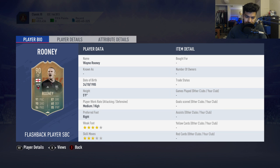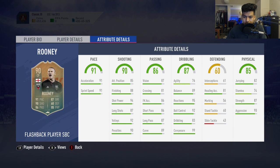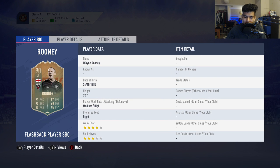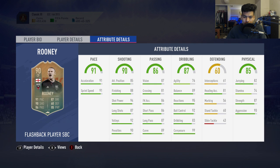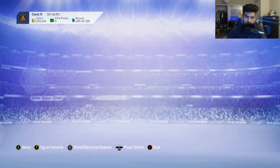He is four-star weak foot with three-star skills, medium/high work rates, which is a bit weird with five foot nine. Apart from that his stats look pretty good all around the board. The biggest issues are the five foot nine height, medium/high work rates, and lacking four-star skills — those are the only couple of problems on his card. Apart from that it's a very good card, and playing him at CAM I think would be a very good move.